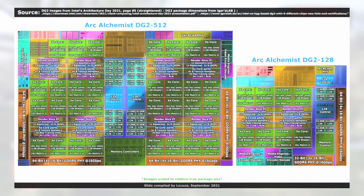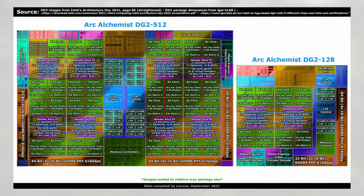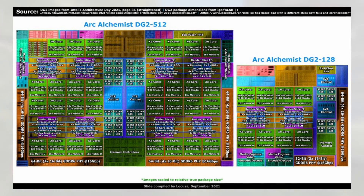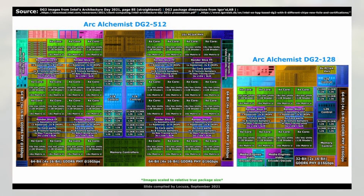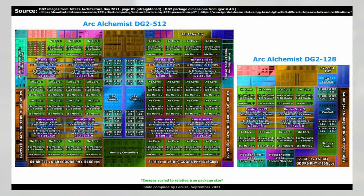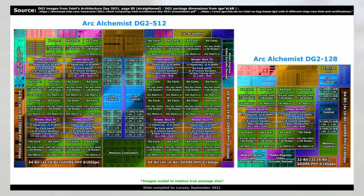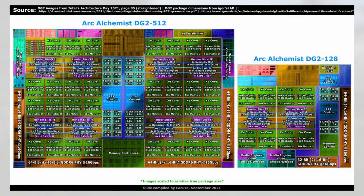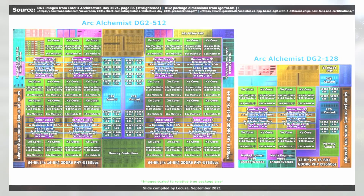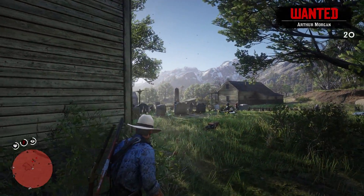When looking at the die featured in this card, it's actually larger than and features over 4 billion more transistors than the RTX 3070 Ti. Chances are that not all 21.7 billion transistors in the full chip are active in this cut-down one, but this does show that the card has leagues more transistors than the 3070, but it performs a bit slower than a 3060.